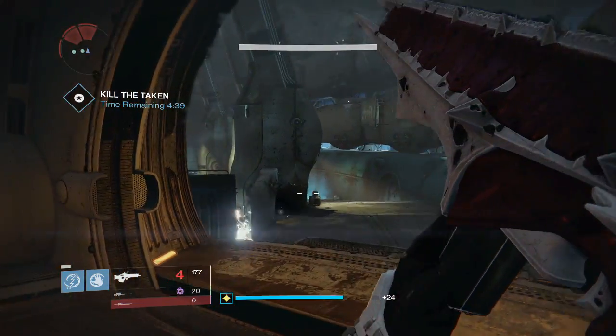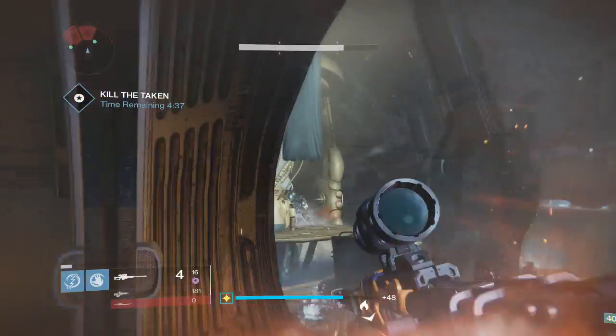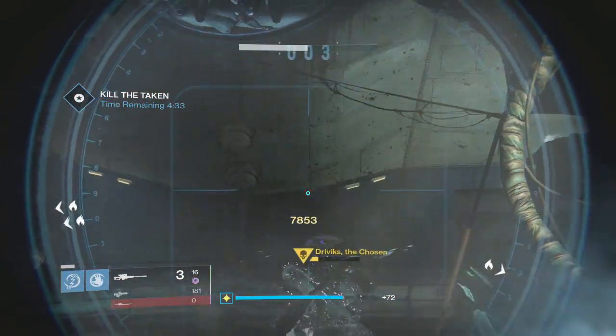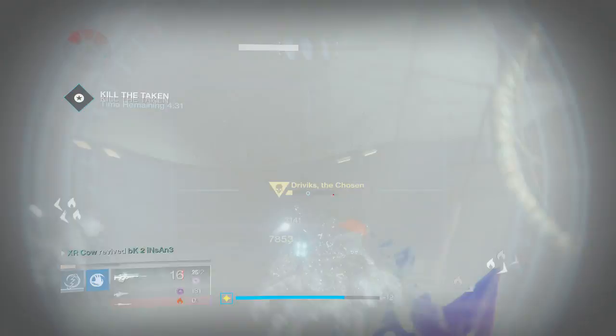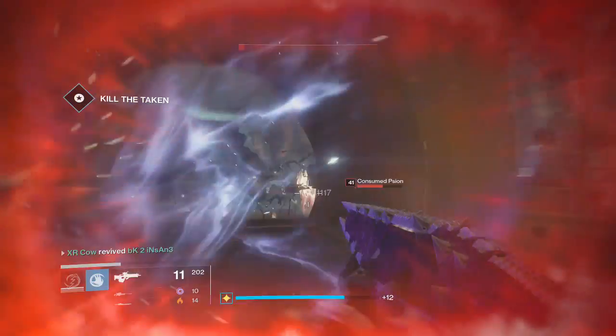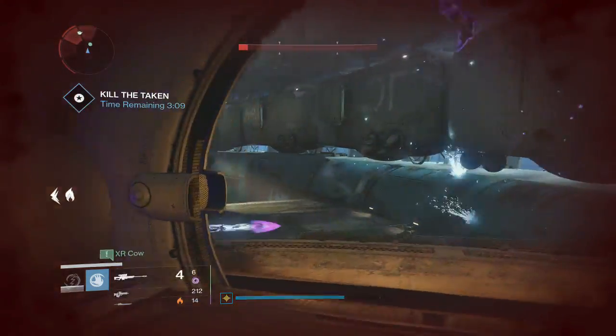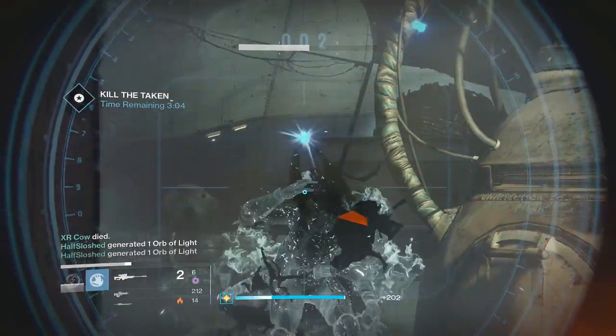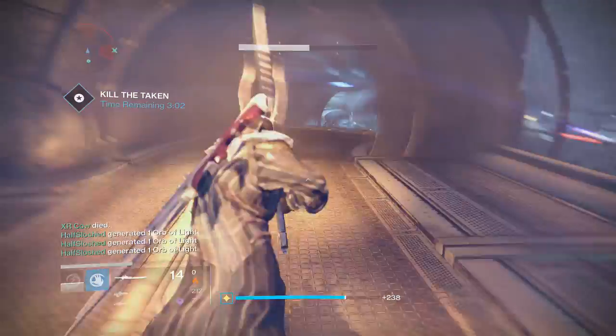Have one guy looking out for the team, giving out revives. You don't want to die a lot on this part because it takes around 10 seconds to respawn, and that 10 seconds could be brutal during this mission. Take out all the adds, take out all the black balls, work as a team, and he'll go down pretty fast.